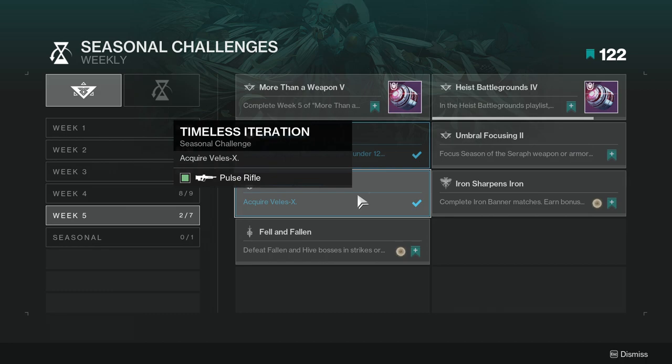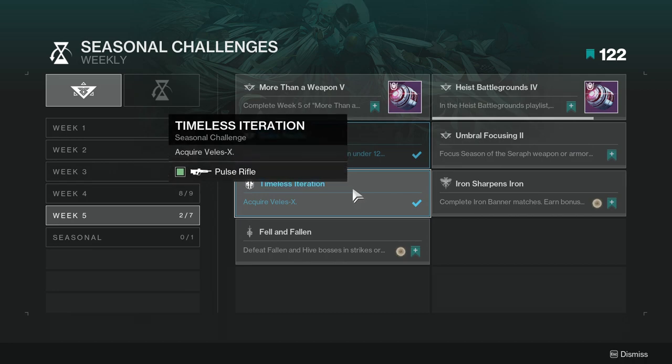Acquire Vellux, which is the new seasonal rifle. Not hard to get — I literally just got this not too long ago. Whichever playlist you enjoy — Gambit, Crucible, Vanguard — just get it through those.